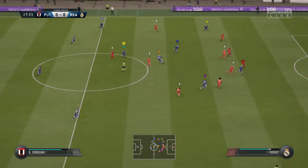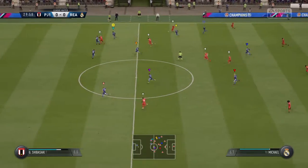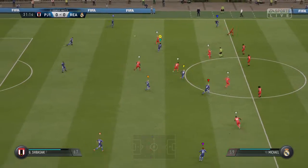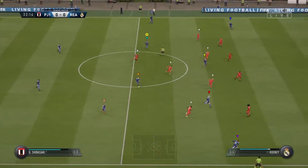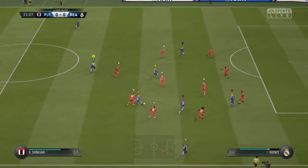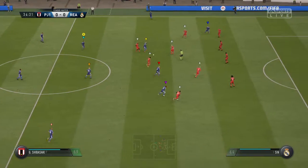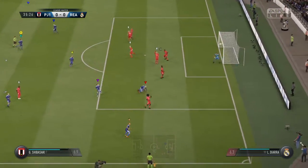Loses possession — poor attempt at a pass, really. And he passes back to the keeper. Gago, Schneider — looking for an opening with some good control build-up. And that will end the threat, at least for the moment. Gago — this could lead to a chance; it's good attacking play. And that will clear the danger.